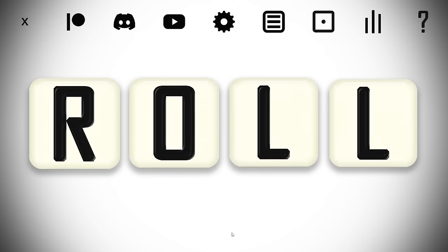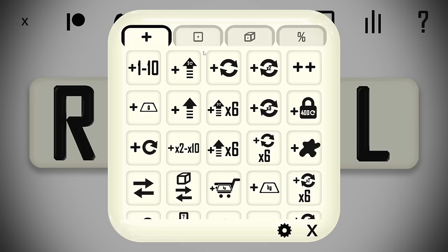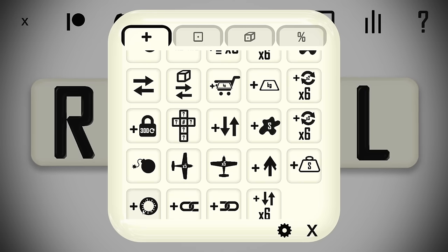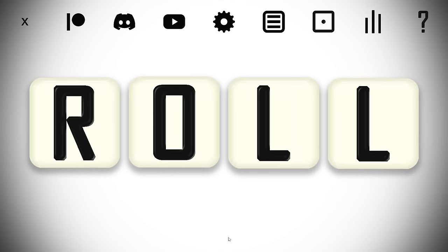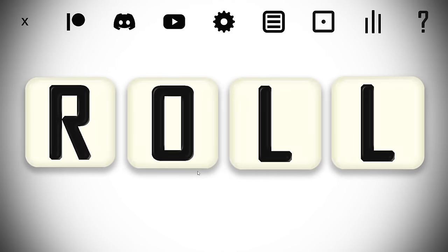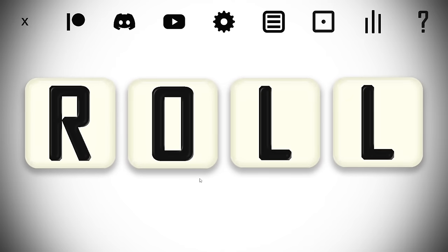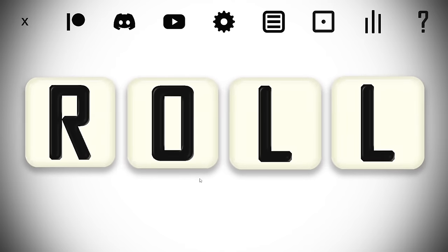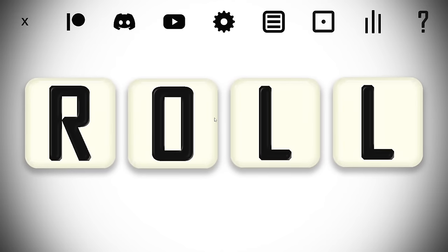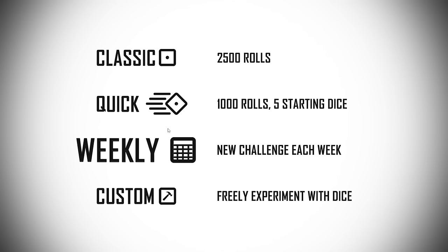There are three new game modes, and there's now a Diceopedia which is basically a bestiary of all the things — there are airplanes, coronaviruses, who knows what's going on in Roll. There's also a brand new tutorial which apparently helps explain things a little bit better, something I had actually asked for. I felt you needed some way to explain a little more in the game, so I'm excited to check it out. Let's play and see what's going on in Roll 2.0.